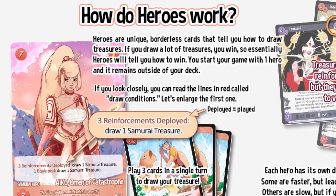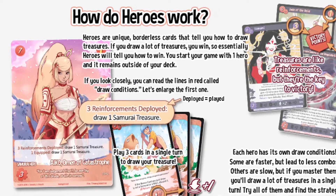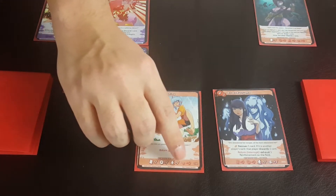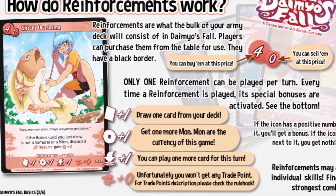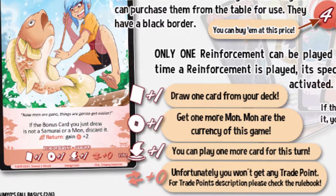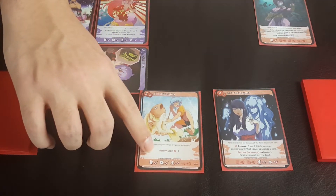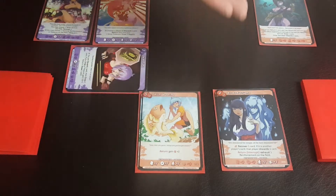Looking at regular cards, they'll have several things on them: draw cards, gain money, play other cards, and a trade value. If they don't have something it'll say plus zero, and if they have a number it'll be plus one, two, or three — the highest I've seen is plus three on certain cards. They also have an ability in the upper part, but you can only play that ability if you have an active hero of the matching type. So for samurai cards you'd need a samurai hero, and for the purple ninja cards you'd need a ninja.